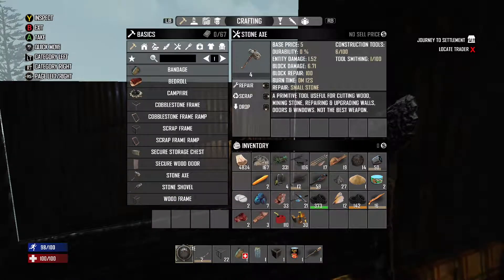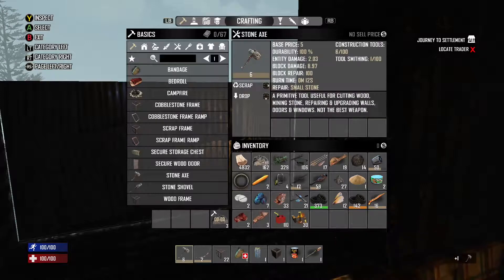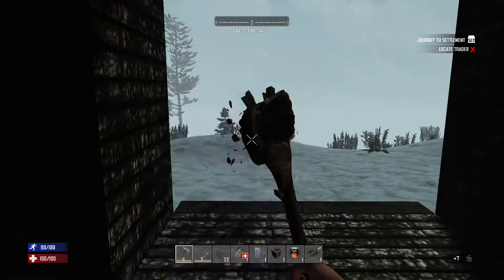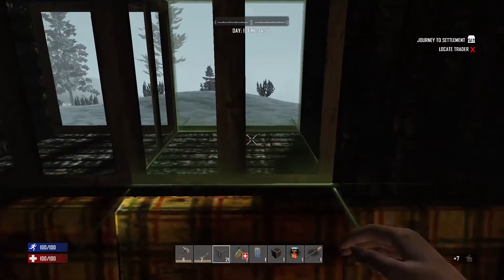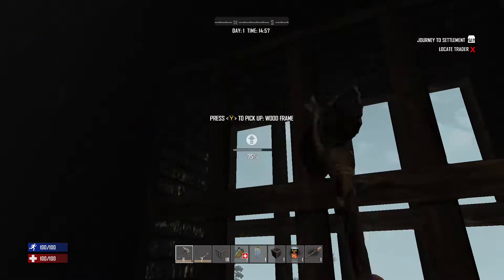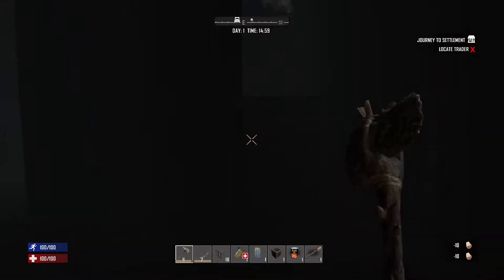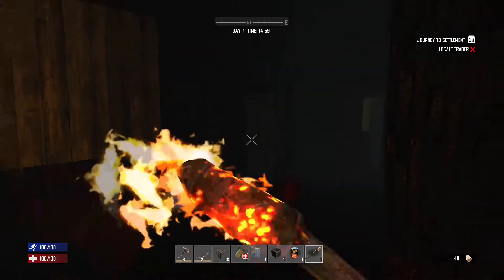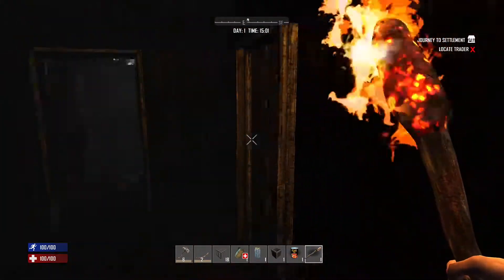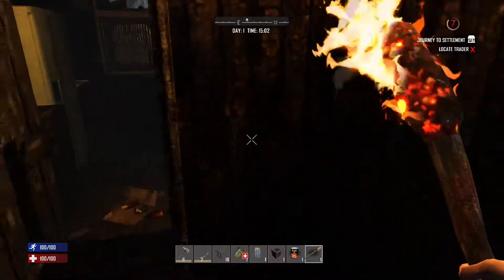The tool durability went back down, so I'll craft a new stone axe and scrap the old one. It's 2 o'clock — that's 1400 in military time. I might actually run to the trader now. My concern is I want to reinforce this place a bit before night, but I also want to hit that trader. Let me search everything — search the toilet, check the kitchen, anything on the ground makes noise when you walk on it and can attract zombies.